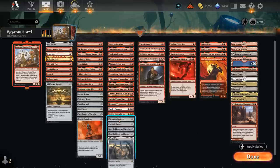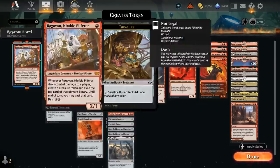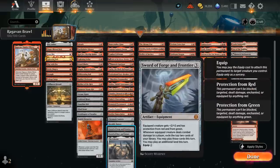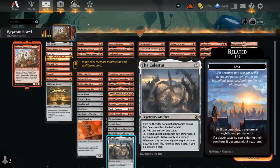Some ramp artifacts: Chromatic Lantern fixes mana to cast spells in other colors exiled with Raghavan. Heraldic Banner naming red to pump up our entire team. We've got a few swords — great mana sinks and ways to give Raghavan evasion against the right colors. Forge in Frontier is quite powerful in its own right. Sword of Once and Future can be nice with our cheaper burn spells we get to replay out of the graveyard. And Celestus is another great ramp artifact giving us some card selection.